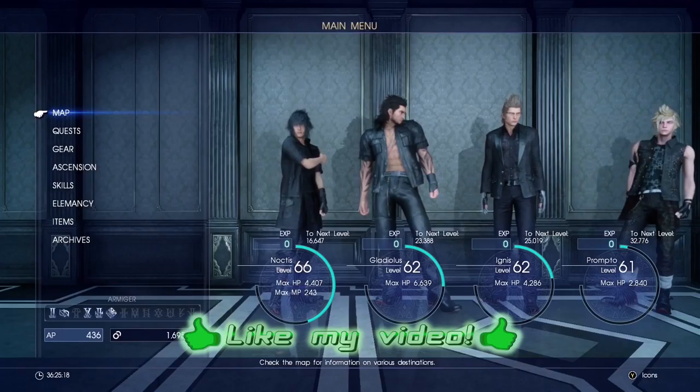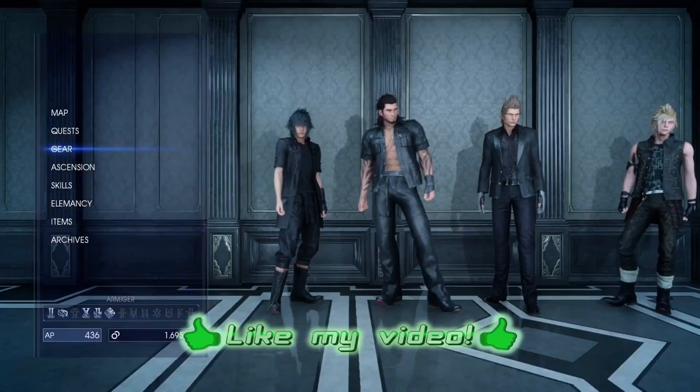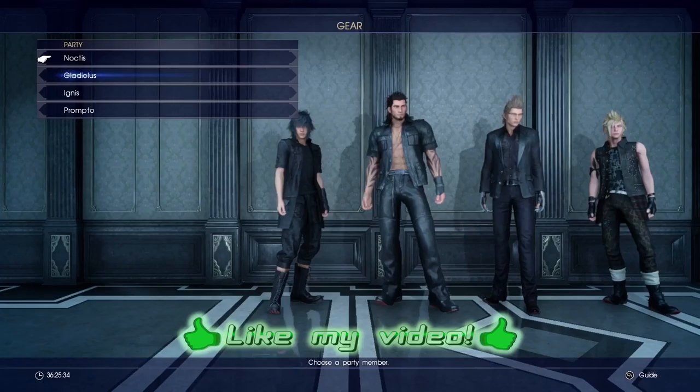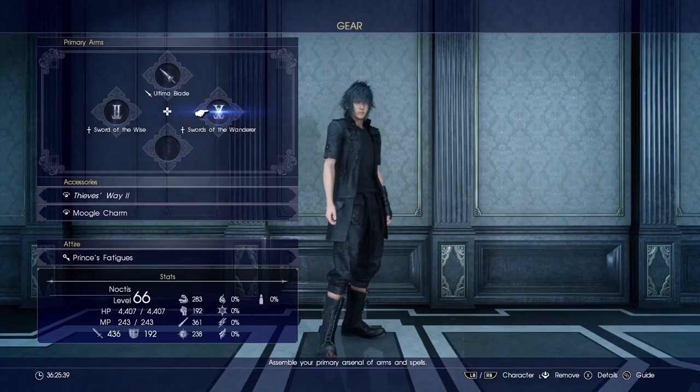Hey, how you doing? I hate covenant babies here to talk about the gear and equipping your characters. This one's gonna be fairly short, it's fairly simple. This is your party — obviously got Gladio, Ignis, and Prompto.